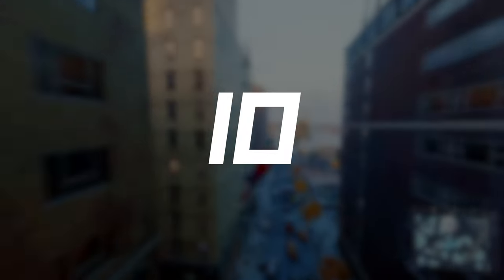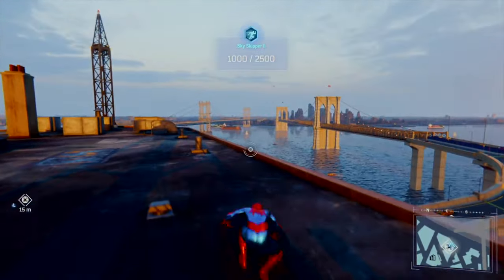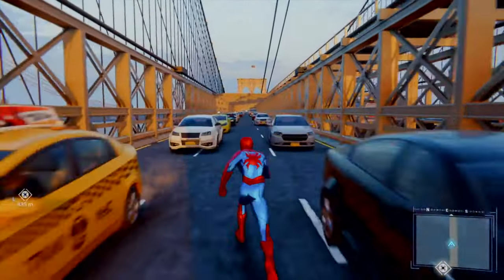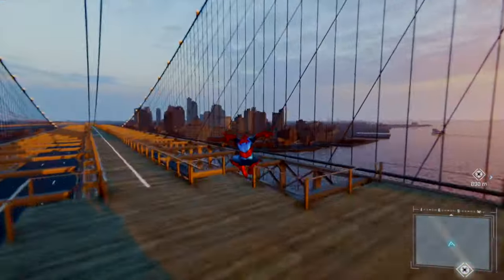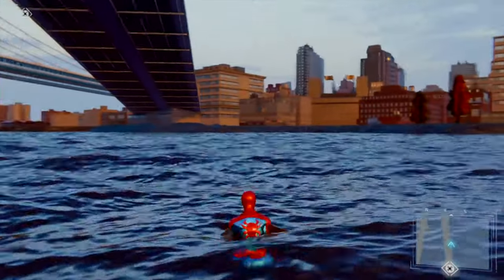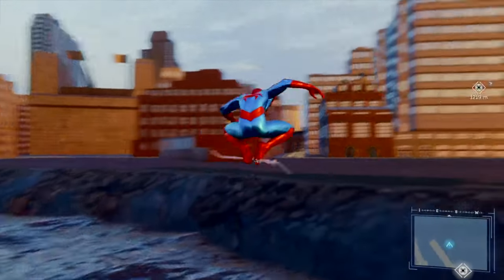Ever wondered what the world outside of Manhattan looks like? The game has other boroughs, such as Brooklyn and Queens, locked off and inaccessible to the player. However, players managed to figure out an exploit that allows them to break free through the map and take a look at the outside world. The glitch lets Spider-Man cross the Brooklyn Bridge by swinging underneath it, allowing you to see unfinished and poorly rendered buildings of New York that you normally cannot see. And as to be expected, if you try to touch or walk on anything on the surface, you will simply fall into the ocean below.